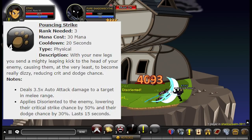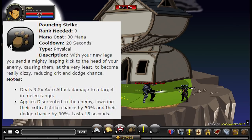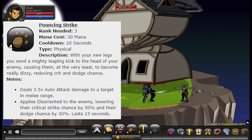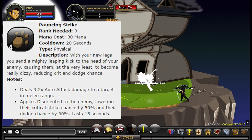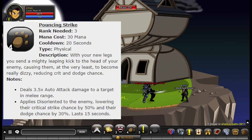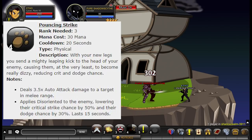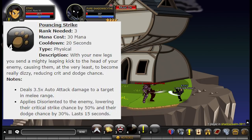Your next ability is called Pouncing Strike. It consumes 30 mana and has a 20-second cooldown — slightly shorter because of the haste boost. This ability deals 3.5 times auto attack damage to the target in melee range, applies Disorientated to the enemy lowering their critical strike chance by 50% and dodge chance by 30%, lasting 15 seconds. This is the nuke ability I'll refer to. Using unarmed at level 85, I can get about 4k pretty reliably as a crit.